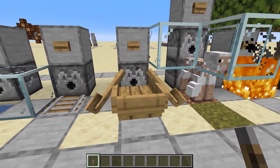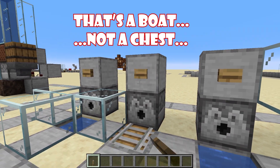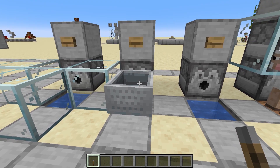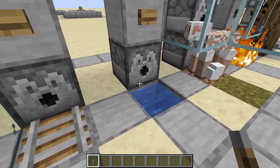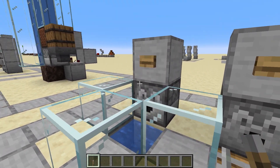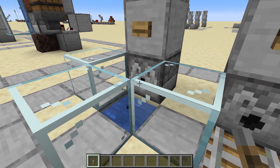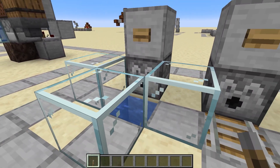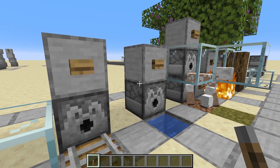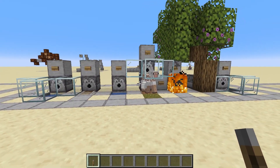We can put out a chest boat or a regular boat. We can also deploy a minecart — that is true for all minecart variants if there is a rail in front. Boats need water in front to be placed. We can also send out TNT that is already ignited. Again, this isn't the full list — check out the wiki for the full list.